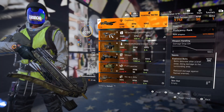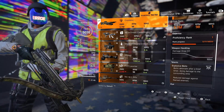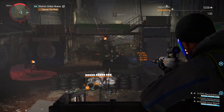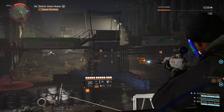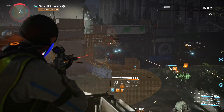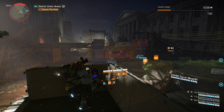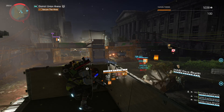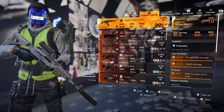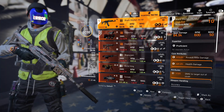For specialization we're using Survivalist. Why? It provides extra grenades, a med kit that heals us and teammates, and applying status effects on enemies makes them receive more incoming damage — great solo and team synergy. The seeker mine can refill itself by killing enemies, and Survivalist also provides extra burning duration and protection from elites.